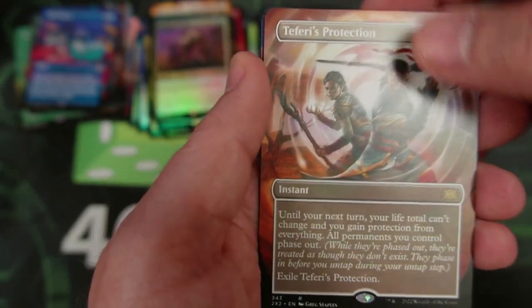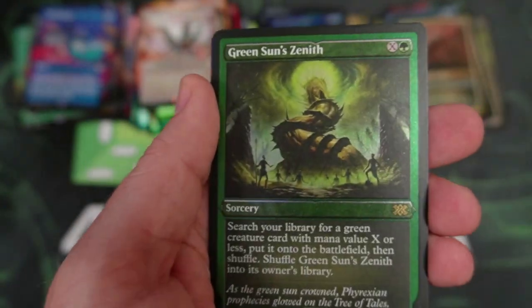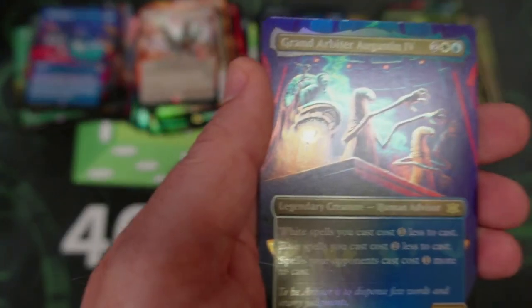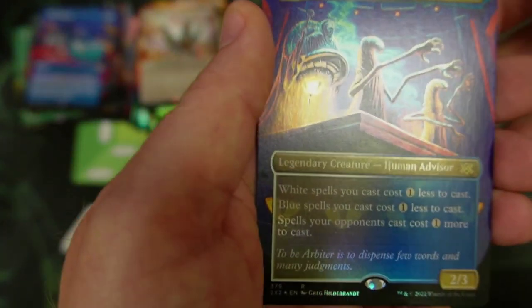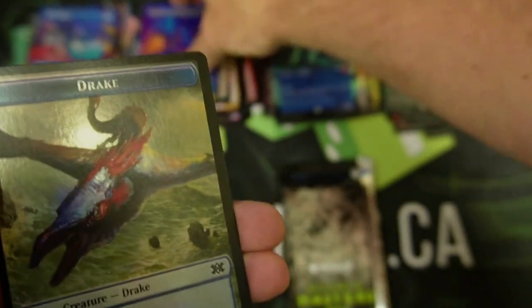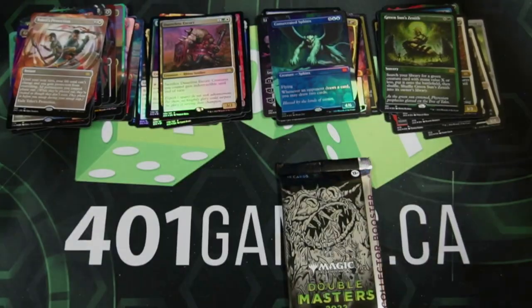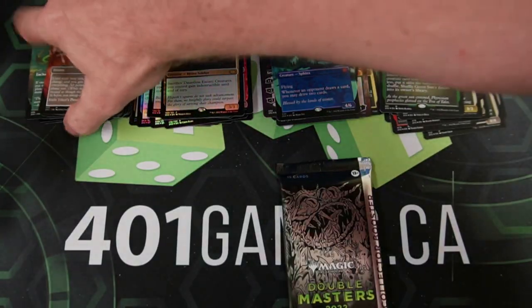Teferi's Protection — very nice. Then we got the Green Sun Zenith — definitely not the priciest card, but I'm okay with it. The Grand Arbiter Augustin IV. I made a slight calculated error moving the piles around.